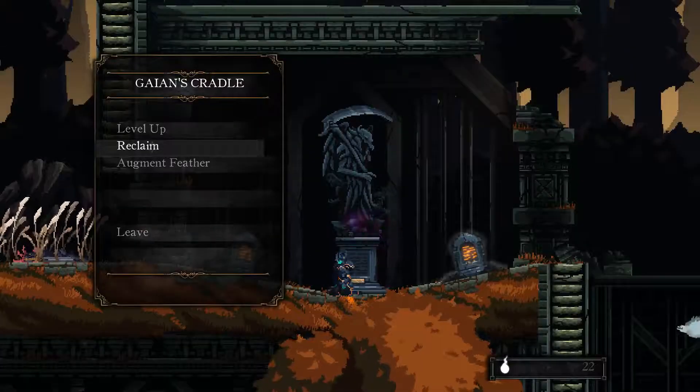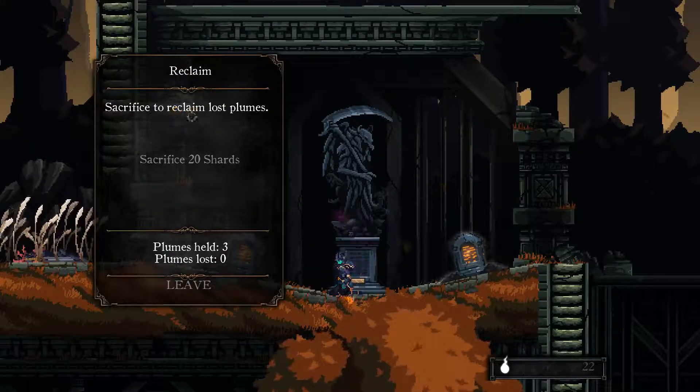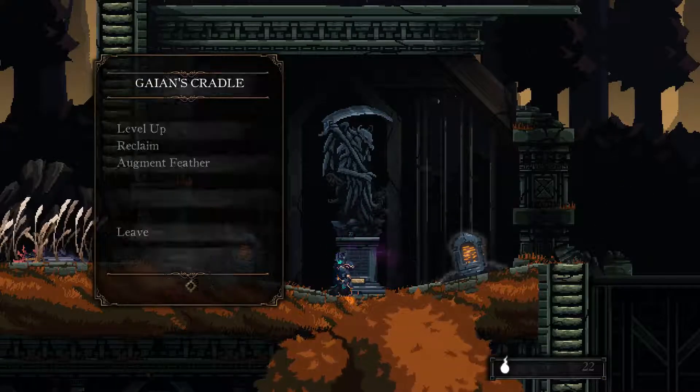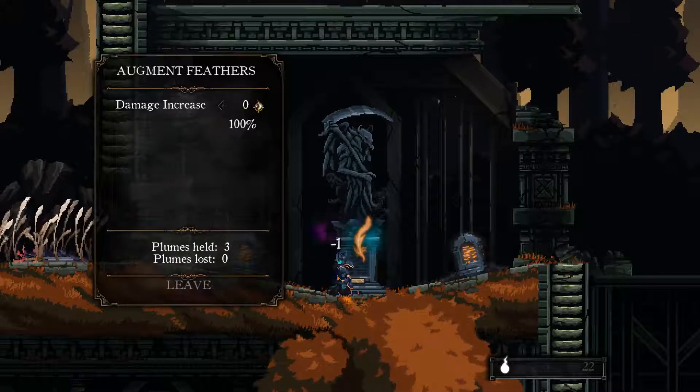Rest. What's reclaim? Sacrifice to reclaim - oh, you can reclaim lost plumes. When you die, unlike the Souls games - on Souls games when you die, you lose all your souls, like in this game, shards. In this one, you actually lose like one plume per death. And then you can actually use reclaim to reclaim them back. This is something I found very nice as well - you can actually turn in plumes to get a damage boost, but you can always retrieve them back.